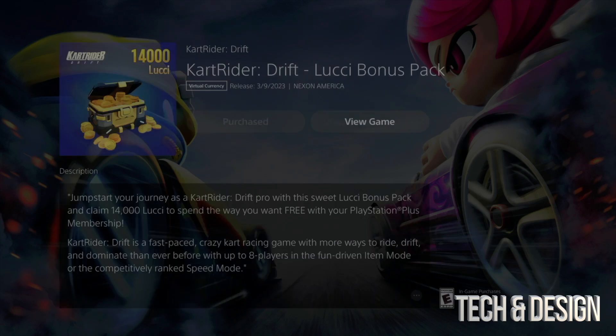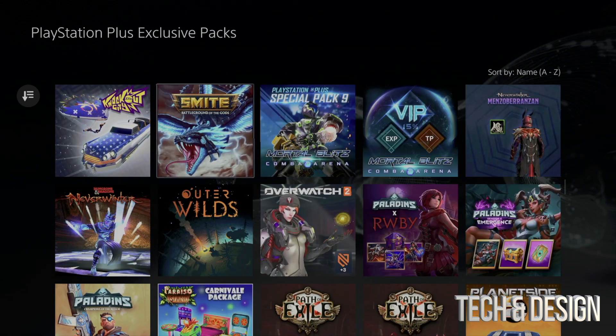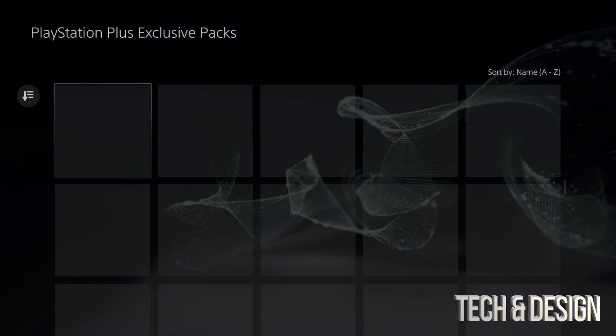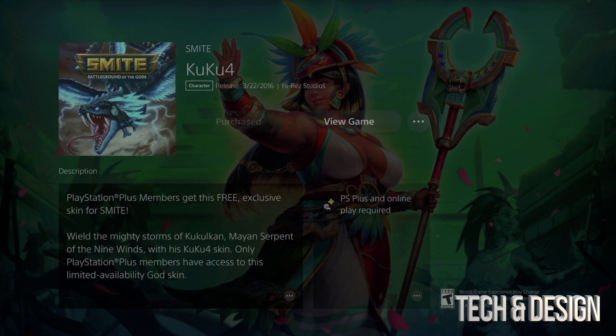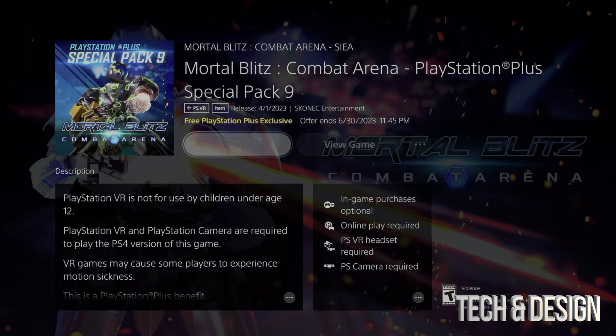We're going to keep going, skip over the ones that are discounts, and move on with everything that makes sense. We have a few more add-ons — add to library, purchased. We're going to confirm this next one, it's going to process, go back, and we are almost done — only two more to go after this one.